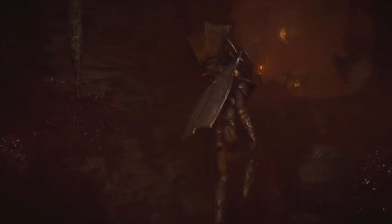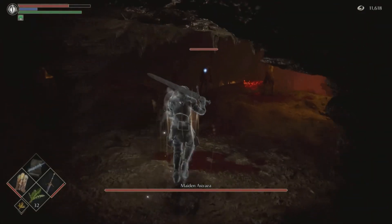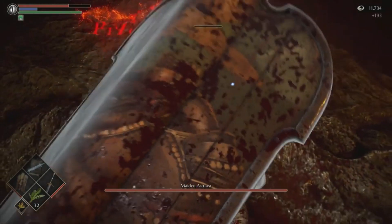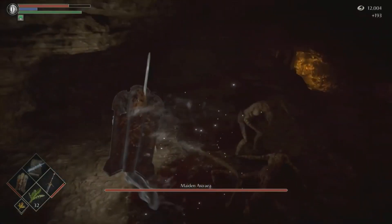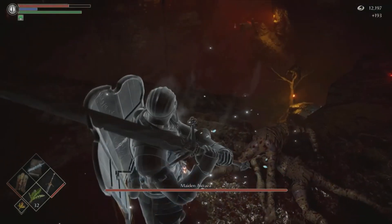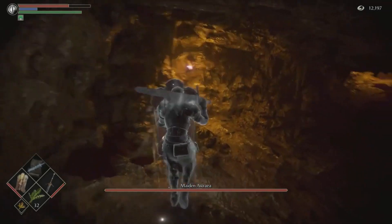Go forth, Galvan. May you be unharmed. So that is Maiden Astraea — she is the Archdemon of this area. There are two ways of doing this: you can kill the enemies and then take a bow and snipe Maiden Astraea, or you can go to the left and face off against Galvin, who is essentially her bodyguard. That's what we're going to be doing.